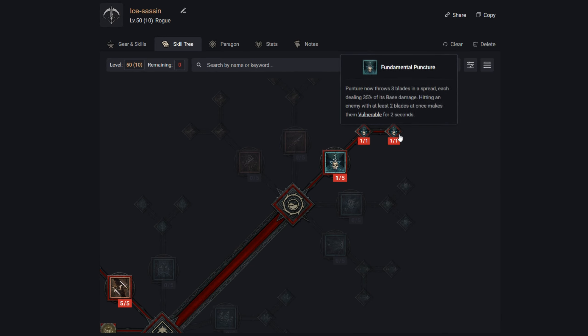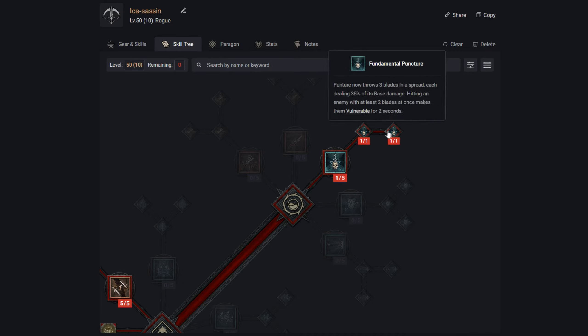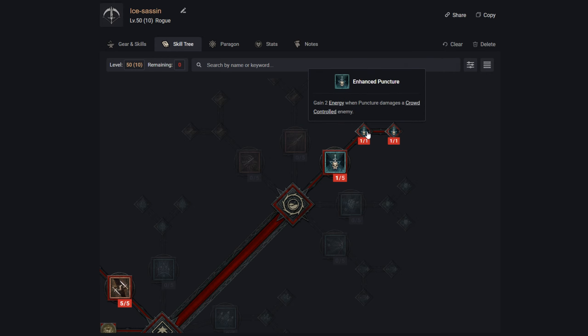At some point we want to return and get Fundamental Puncture, which turns it from a single blade into three blades with a bit of spread. Each deals reduced damage, but hitting an enemy with at least two blades makes them Vulnerable — perfect for this build. Combined with Enhanced Puncture, Vulnerable applies crowd control so each blade can give us two energy back, meaning six energy total per cast on a crowd-controlled enemy.